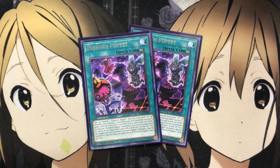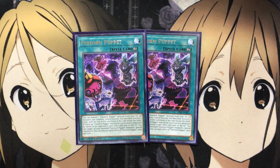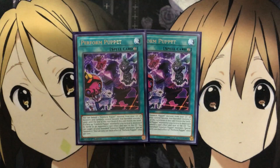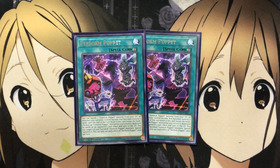I also run two Perform Puppet. It's a continuous spell — you can banish one Gimmick Puppet monster from your graveyard, and all monsters you currently control become that banished monster's level until end of turn, even if this card leaves the field. If a face-up Gimmick Puppet monster you control is destroyed by battle or an opponent's card effect and sent to the graveyard, you can target one of your banished Gimmick Puppet monsters and special summon it — once per turn for each effect. Since you banish a lot in this deck, getting back monsters for Xyz summons is very useful. You run Rank 4 and Rank 8 monsters, so depending on which you banish — either a level 8 or level 4 — you have two options. Two Perform Puppet is enough since it's a continuous spell; running more would clog your hand, and you can't banish it for Dreary Doll.